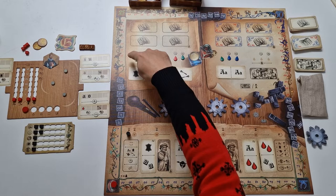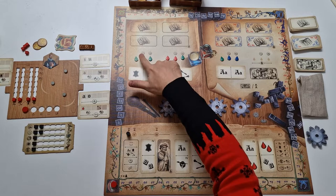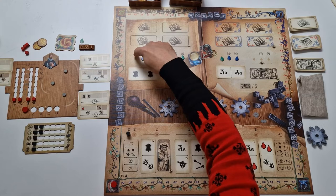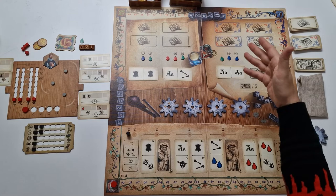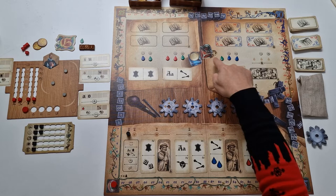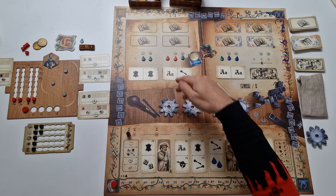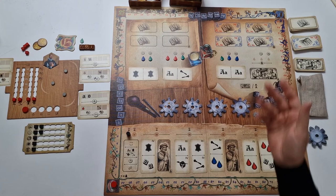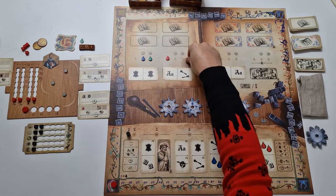Next we have the row with the inks. Starting from the first player, each player selects a group of inks. In a three-player game there are three groups. They can collect inks starting from the left: the first one is free, the second costs one guilder, and the third costs two guilders. You can choose how many inks you want, but only from a single group per turn. You don't move inks left to fill empty spaces — prices stay the same. After all players have taken inks, all remaining ones go back into the bag and will be redrawn at the beginning of the next round.